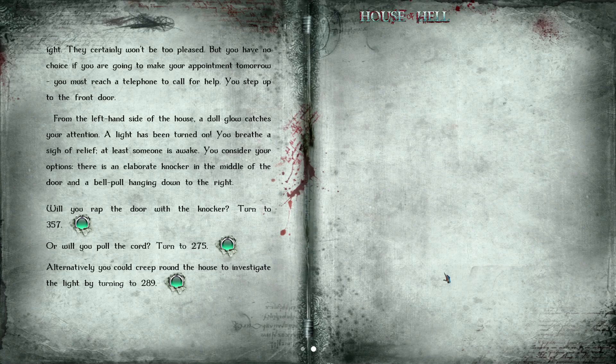Hmm, choices, choices — do we want to do the polite thing and just knock, wake everyone in the house, or sneak around the back? Since this is my first let's play, I'm just going to do the 'what you're supposed to do and learn through your mistakes' option, which is knocking the front door. But yeah, if I was actually playing this now I would do the creeping around the back, because, you know, hindsight and all that.